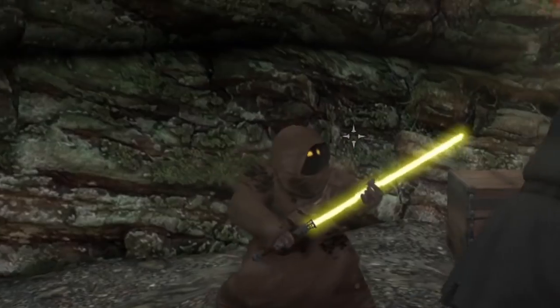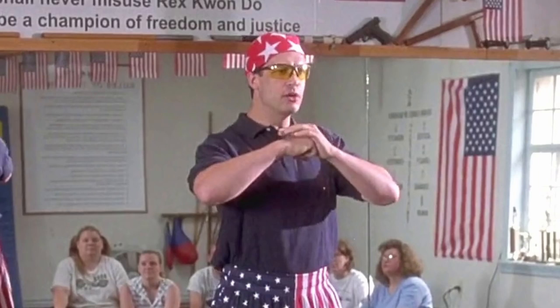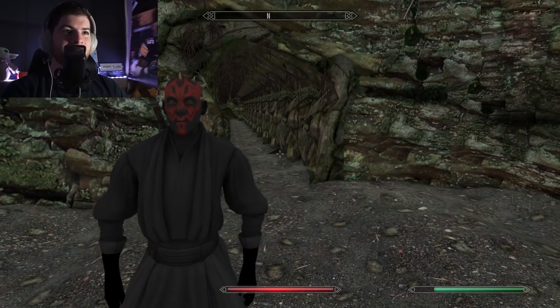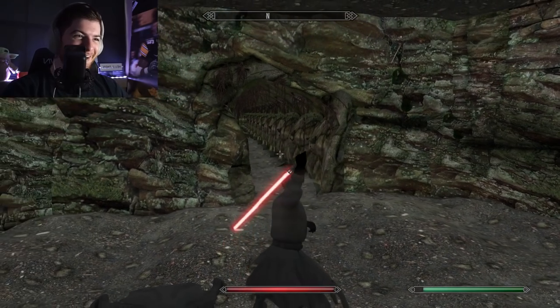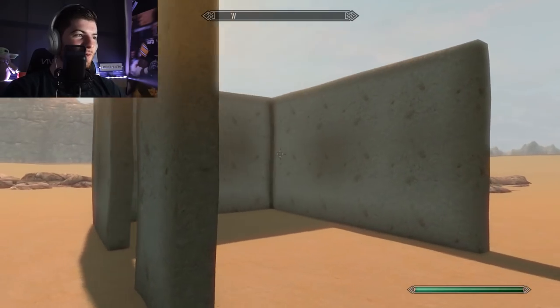Wait, my Jawa has a lightsaber now? Where did you get a lightsaber? Buddy or Sensei. Wait — the armor actually just changes my face to Darth Maul. That's amazing. I love this. I'm making that the thumbnail. Looks like they haven't finished it quite yet.